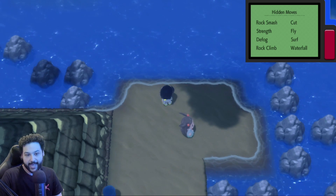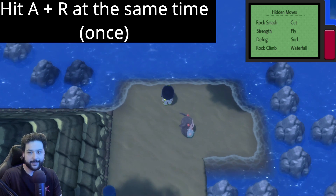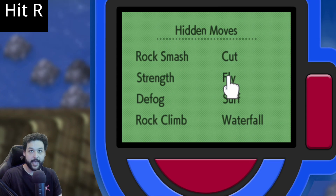Step two is a little bit trickier. You're going to have to hit A and R at the same time — just once. After that, hit R again to make it small.